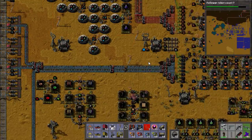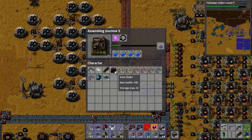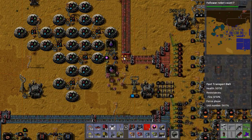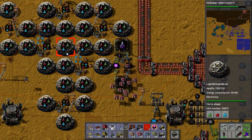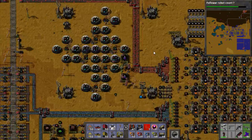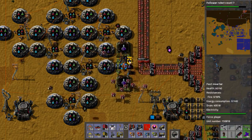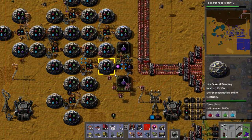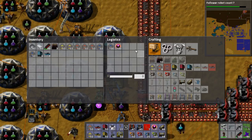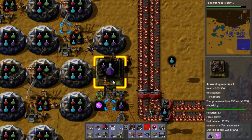We'll head down here quickly. Here they come. Now these have both got speed modules in them — that's an interesting choice. Because normally I'd advise having a productivity module set. That way you get them for free, and you don't actually have to have millions and millions of artifacts to finish the game. So something I'll do is I'll just turn this one off.